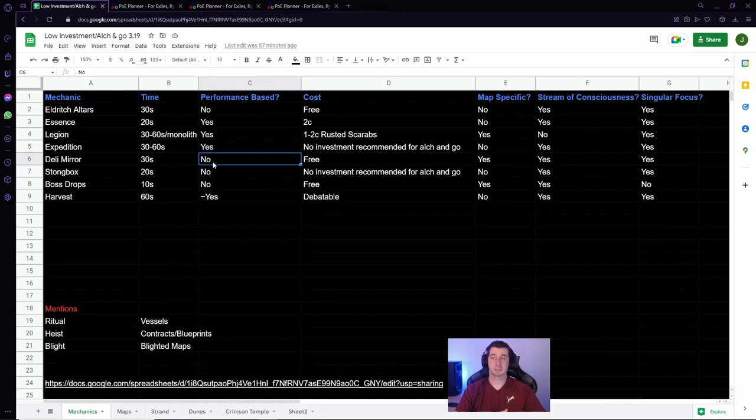Deli Mirror — performance-based? Not really. It does make monsters harder in your map, but they're not that much harder unless you get really deep into the mirror with six or seven rewards. Overall, not going to be too much of a problem for most builds. Strongbox — not performance-based. Boss Drops — not really, it's just like killing the boss like you normally would. Harvest can kind of be performance-based.